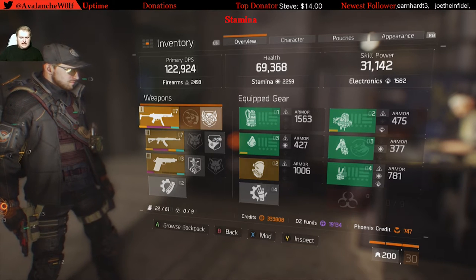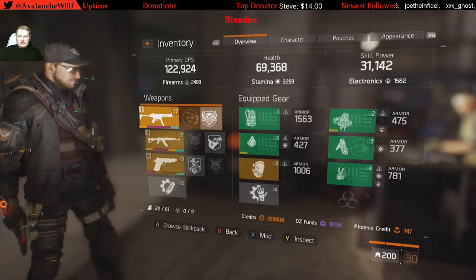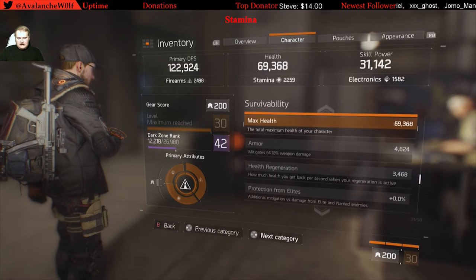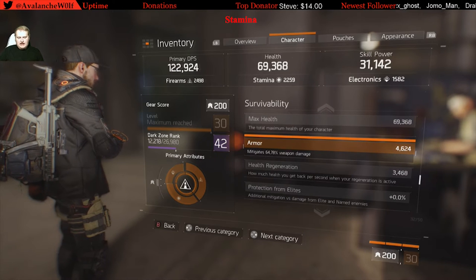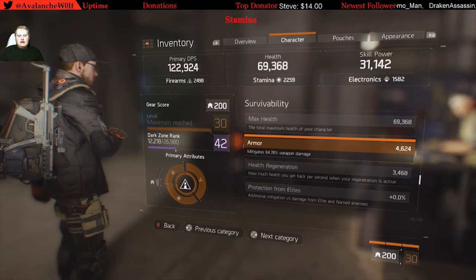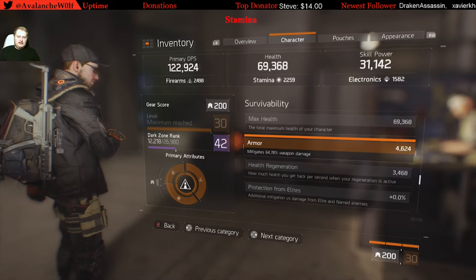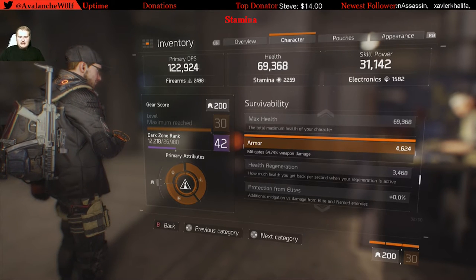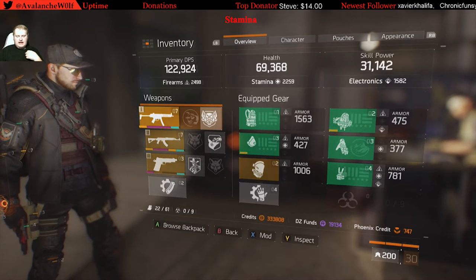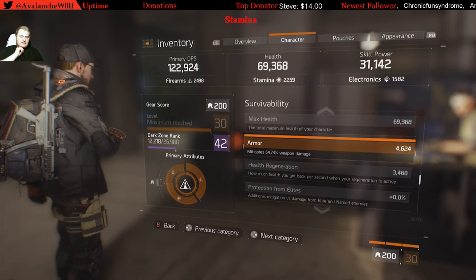For stamina, you want your health over 70,000 HP to be effective, and you want your armor to be about 44,600 points, which will give you around 64 to 65 percent armor mitigation — meaning enemies will be doing about 65 percent less damage to you from weapons. Once you get to 44,700 you hit 65 percent armor mitigation, which is the maximum you can reach.